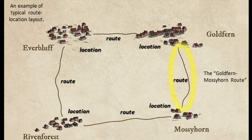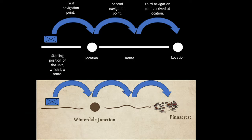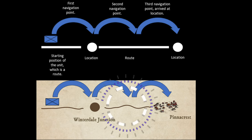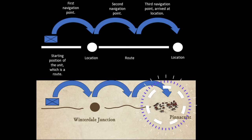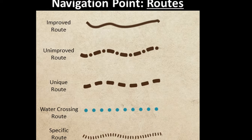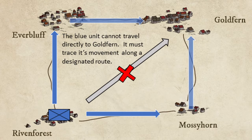The strategic map is a web of navigation points called routes and locations. You always have a route that connects to a location, which in turn connects to another route. When a unit moves — say it can move three navigation points — it would move from a route to a location, then to the next route, then finally to the next location. Above is a schematic view of the mechanic and below is what it looks like on a map.